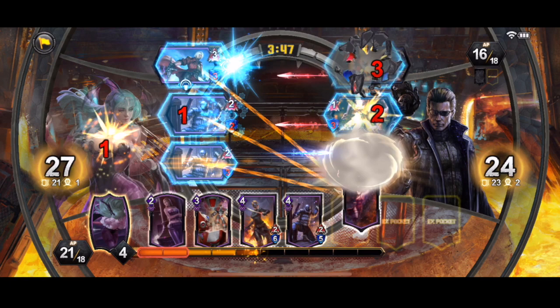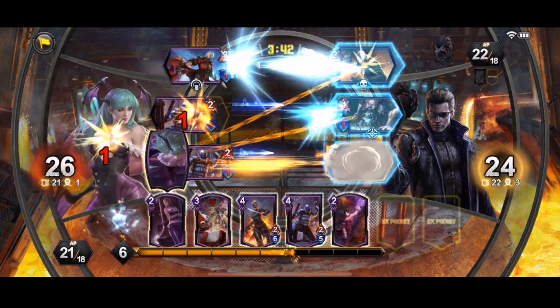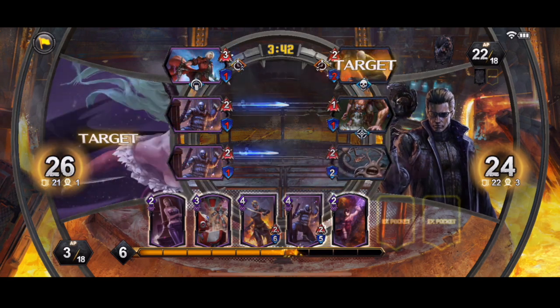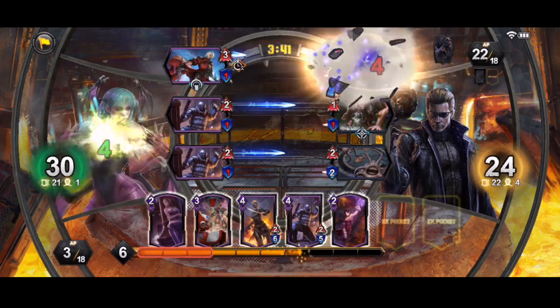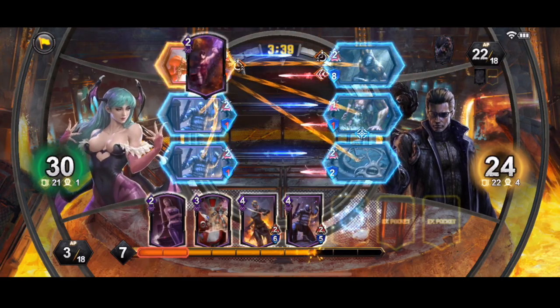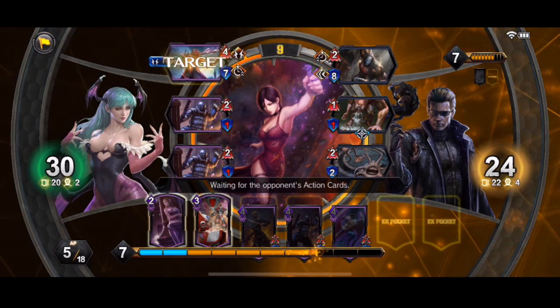If I do eventually get that legendary card that was played in the Mega Man deck — I can't recall its name — it'll probably be Devil Hunter Dante that gets replaced. He's in there for now just because he can be quite helpful, he's certainly not a bad addition to the deck. I'm a big fan of Dante in general, so we'll throw him in there — even though the Devil Trigger on that card, the artwork's not great.